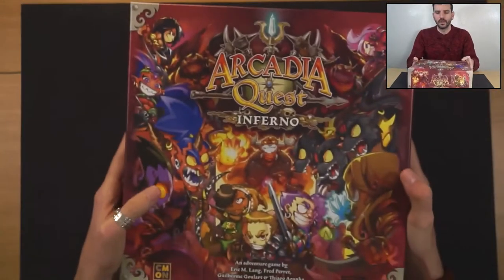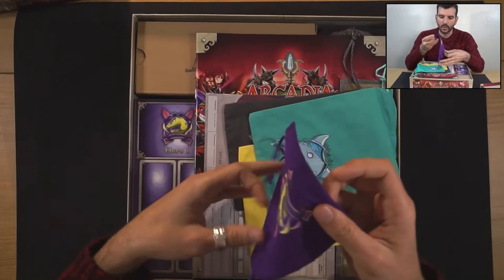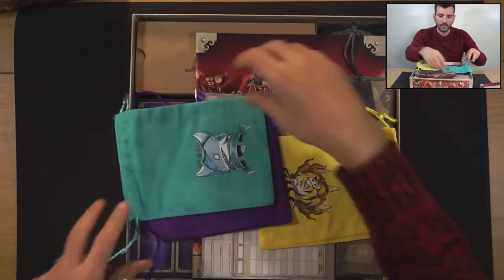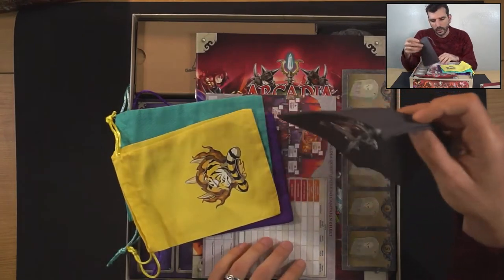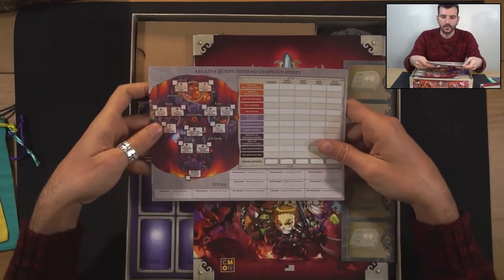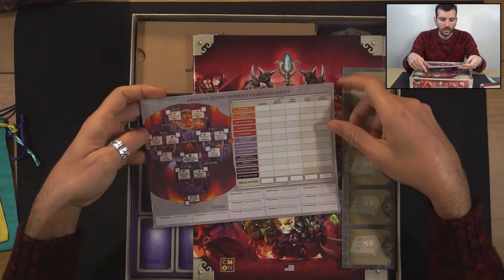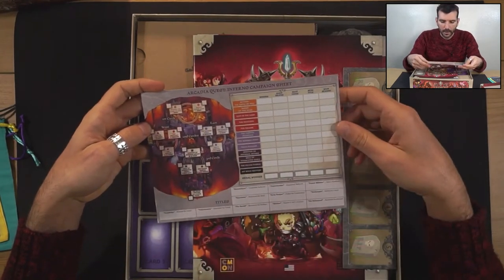Oh, it's probably a bit more. So, let's take a look inside. It brings these bags — pretty cool, one for each one of the heroes. A snake, shark, a tiger, and a crow, I believe. Then it brings this campaign sheet. You write down who won, least deaths, most coins, one title, one reward for each one of the places you can go in the campaign.